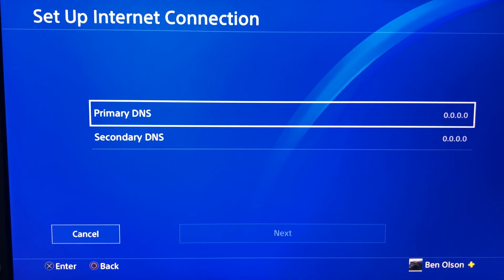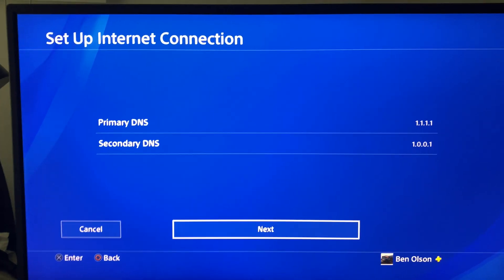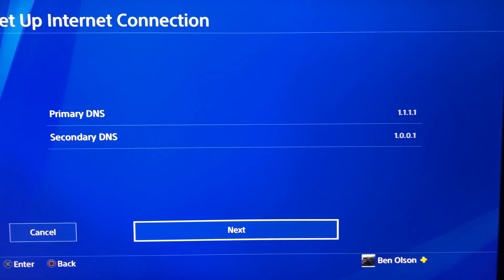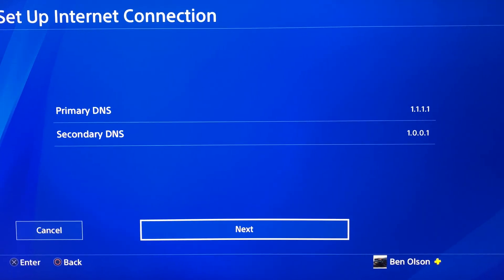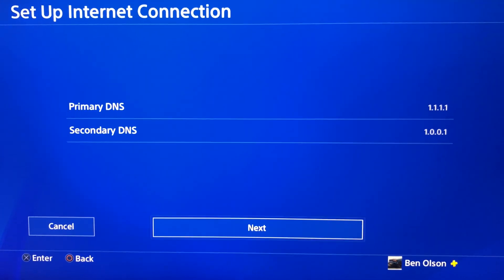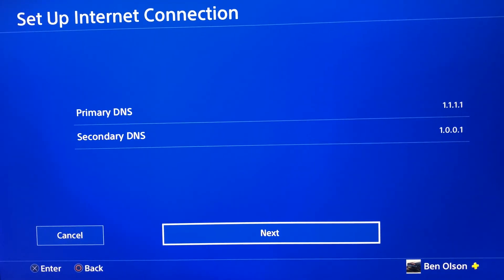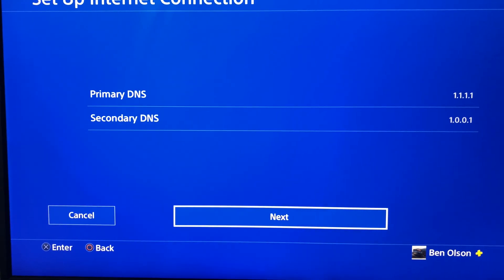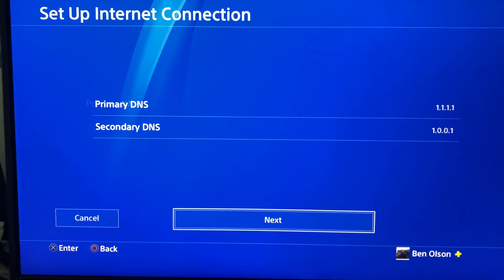For DNS, go to Manual and enter this code. The Primary DNS is 1.1.1.1 and the Secondary is 1.0.0.1. This is Cloudflare's DNS server. Personally, this is the fastest connection I have gotten.